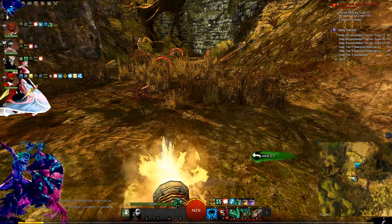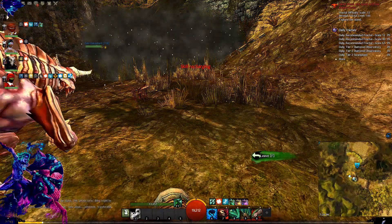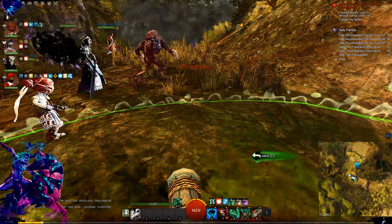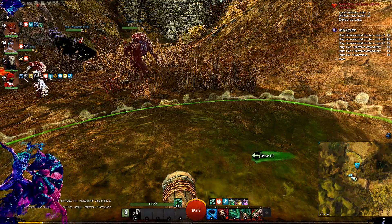You're going to run into a cannon right here. Jump on the cannon and you'll see those mines — you just have to fire the cannon to destroy the mines so your party can get through. It will also blow open a hole for you to continue.